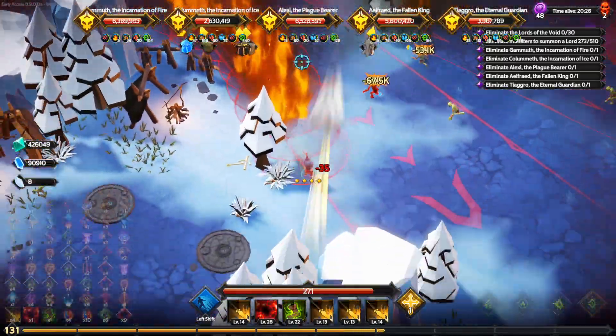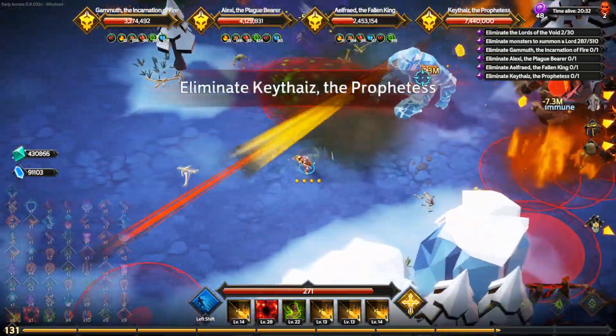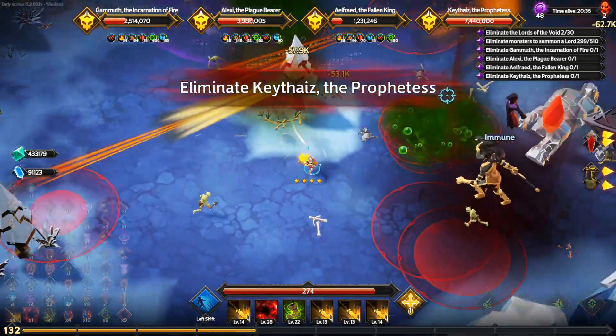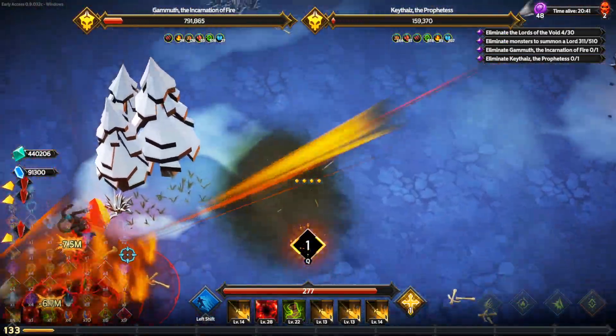Since I have a very high attack speed on top of the movement speed, you can kind of prioritize the on-hit effects. So basically, fragility — and a lot of fragility. You don't necessarily need multi-cast due to the high attack speed, but you can get that as well. So, a lot of alternatives.